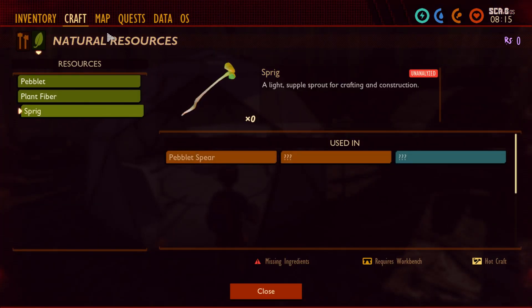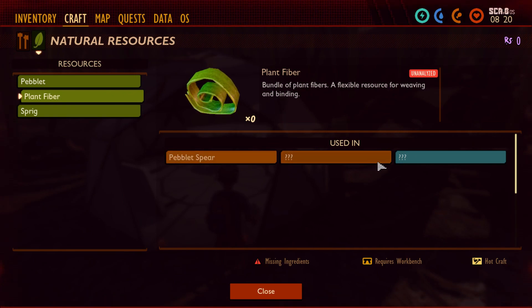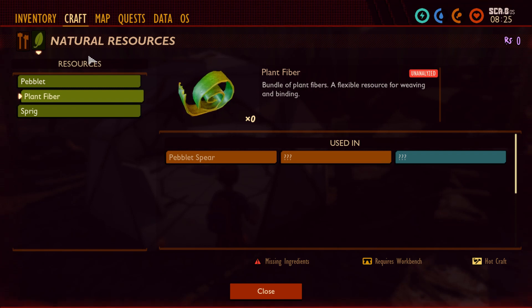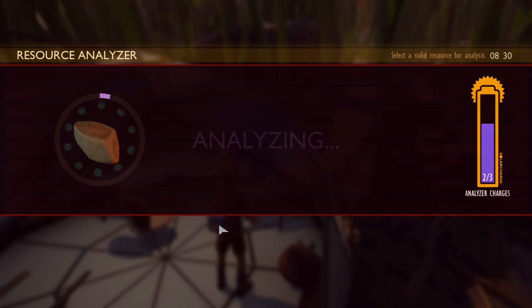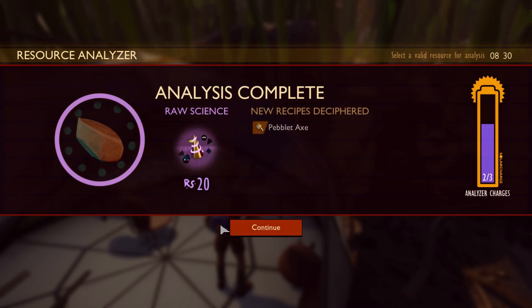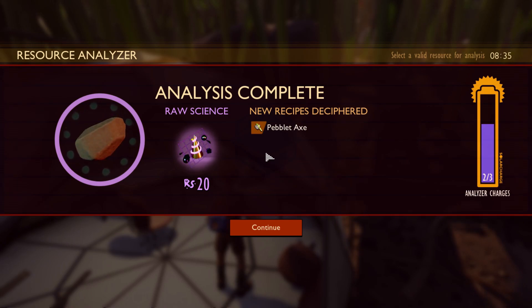Let's just check craft. How do I craft actually? Missing ingredients. Autocraft — require. I still don't understand. Let me go to the resource analyzer. New recipe! I can analyze it and it gives me recipes.